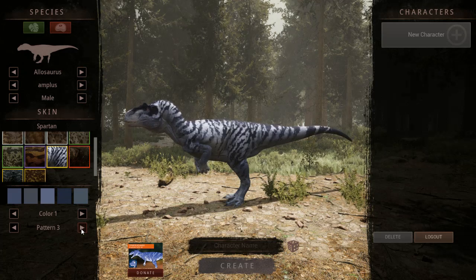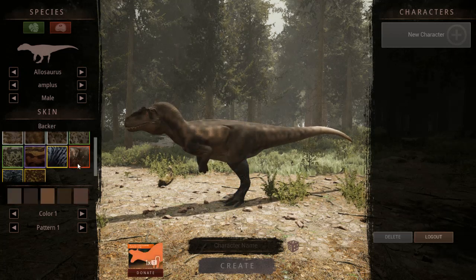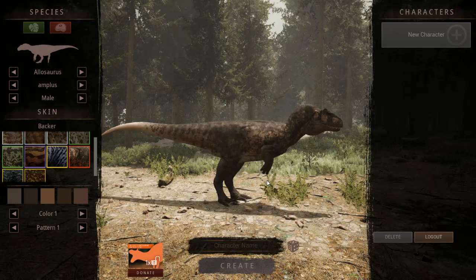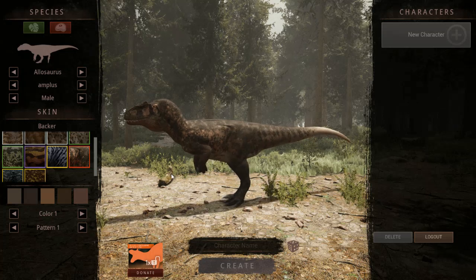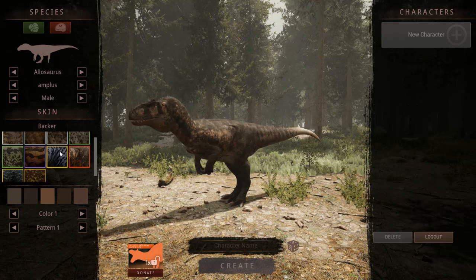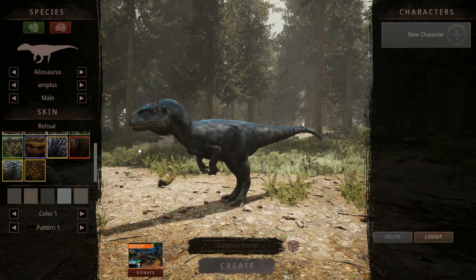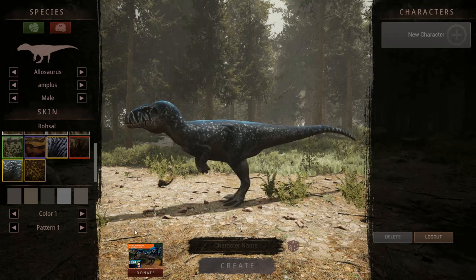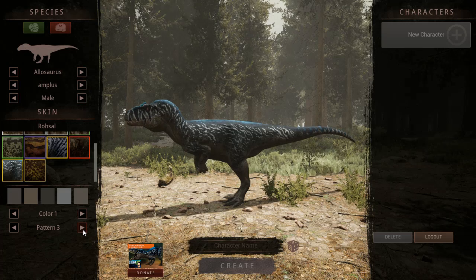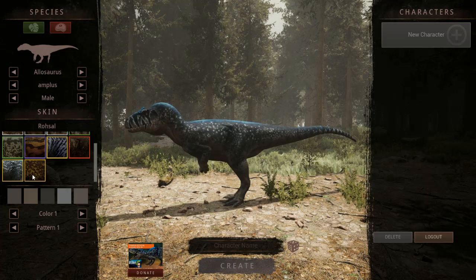I like this next one. If I was able to get that skin I would totally play as it — it would probably be very difficult but I don't care. There's a backer skin here, and a Spartan skin that makes sense. Now this is getting difficult to choose — oh wait, never mind, this is my favorite now. I like it with those markings. It's only three patterns but I still like it though.